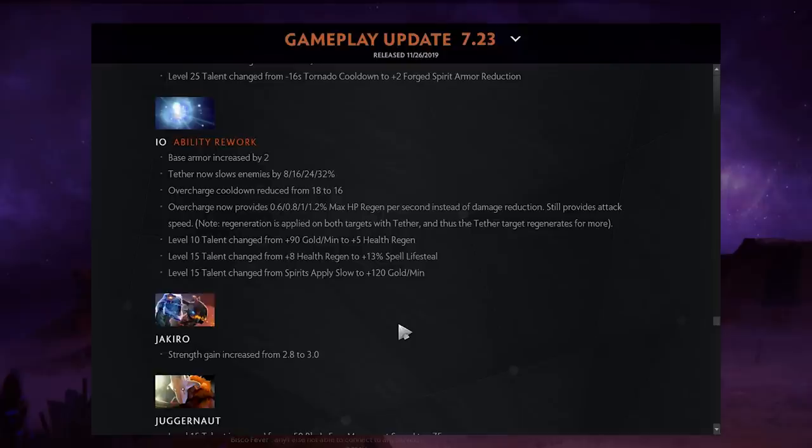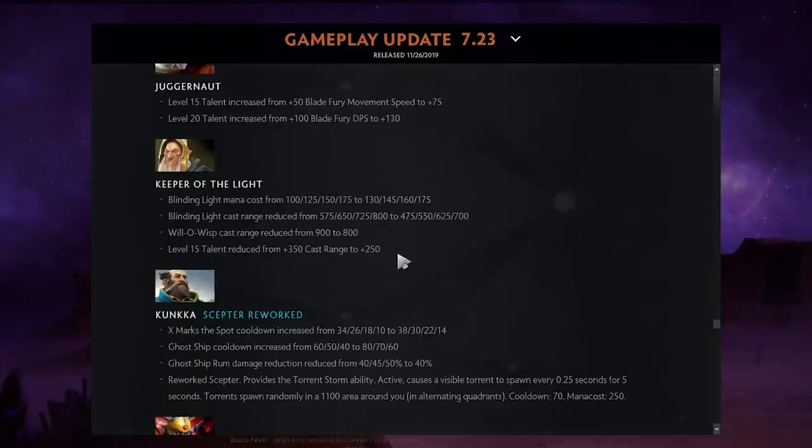IO: Tether now slows enemies by a percentage based on level. Overcharge cooldown was reduced by two seconds and now provides max HP regen instead of damage reduction — still gives the same attack speed boost.